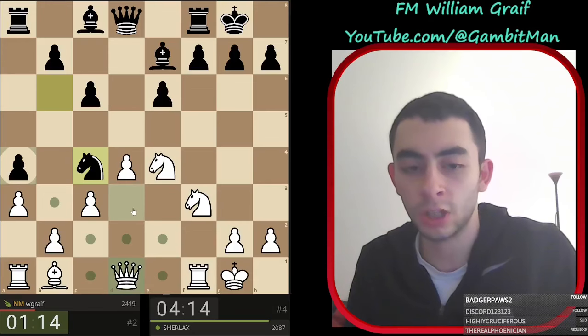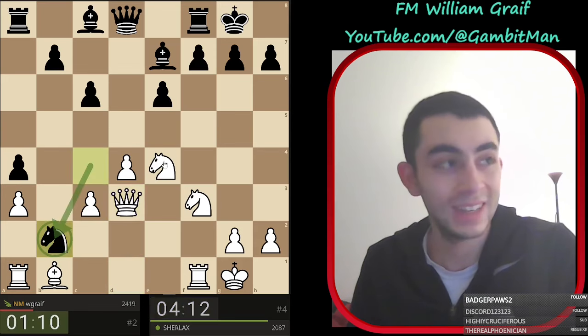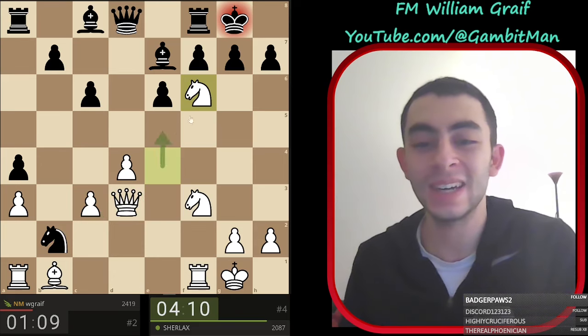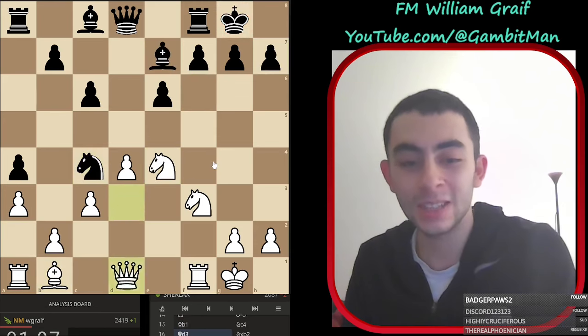We have a very nice trick here. I'm going to play queen d3, attacking the knight. They play knight takes b2, and we play knight f6 check - even though our queen's under attack, play your knight to f6 check so that we have checkmate. Knight c4 was already a mistake because queen d3 attacks the knight and threatens knight f6.